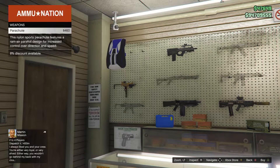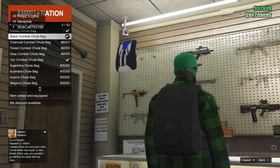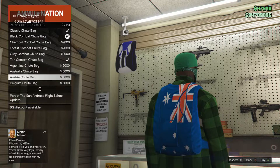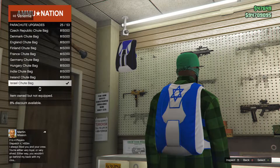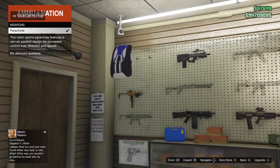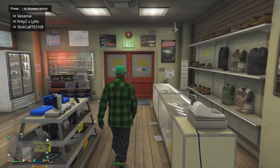After you have completed that mission, come over to any gun store you want to buy another parachute, because after this mission you would have lost yours. Simply buy another parachute, then go to the parachute bags and make sure the parachute bag selected is the Israel Shoot bag.